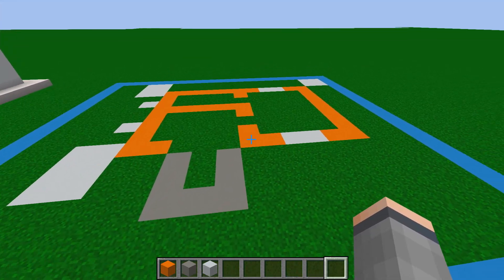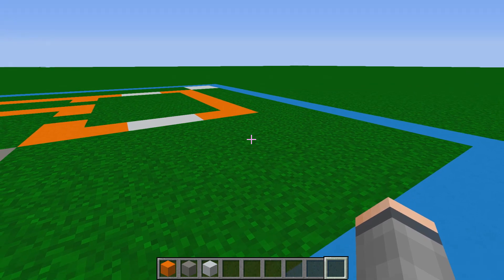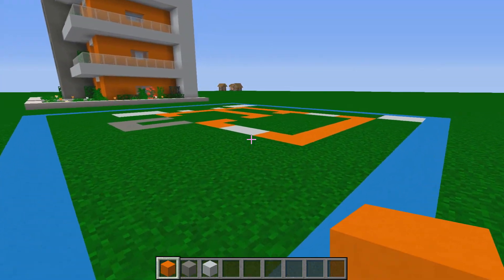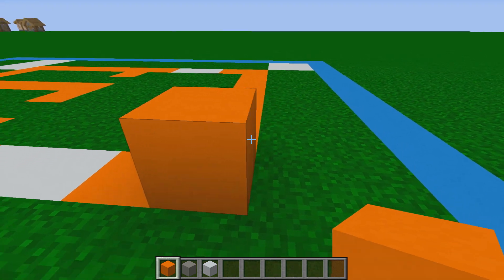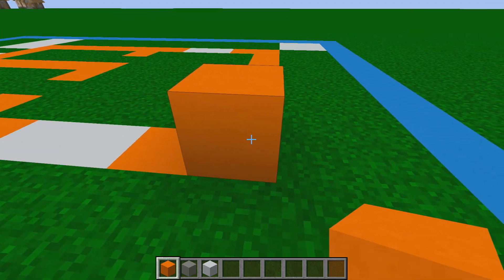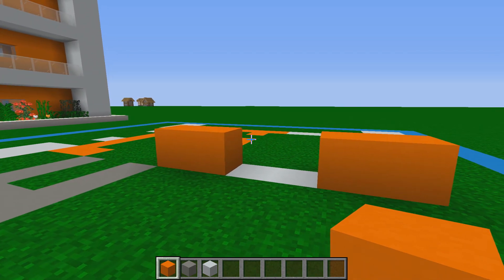I've marked out where everything needs to go. This blue line here is 19 blocks wide and the line along the side is 17 blocks wide. We're going to place our first block with orange concrete — this is going to be a corner block. We'll work on the front first, placing one block to the left, then jump one and two blocks and place one and two more orange concrete.